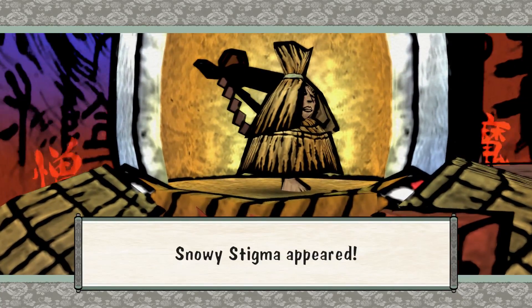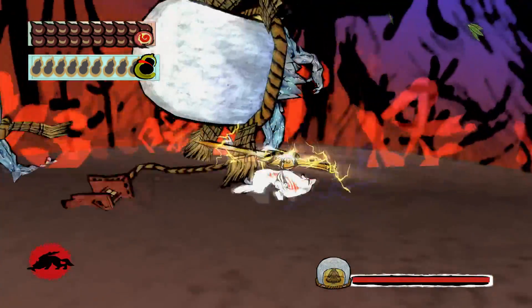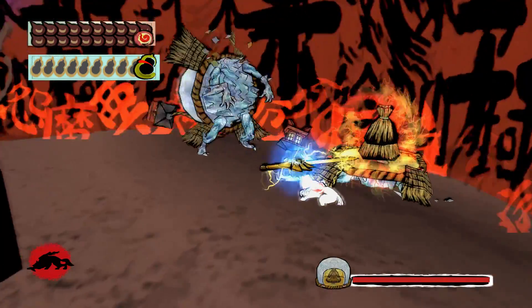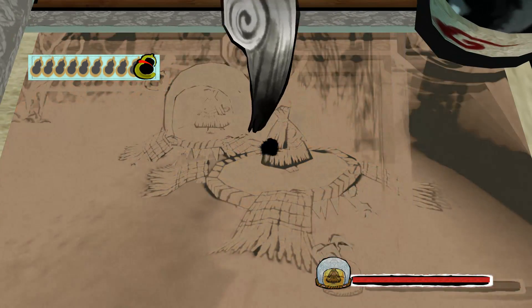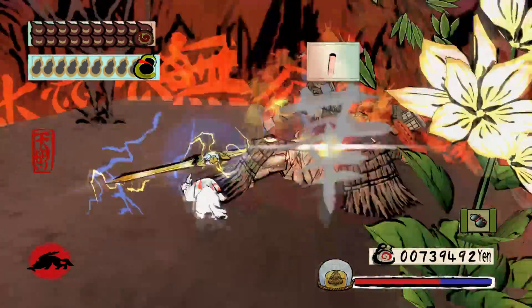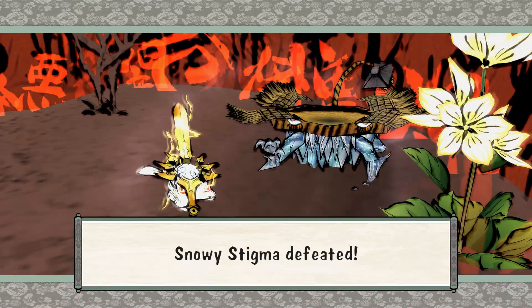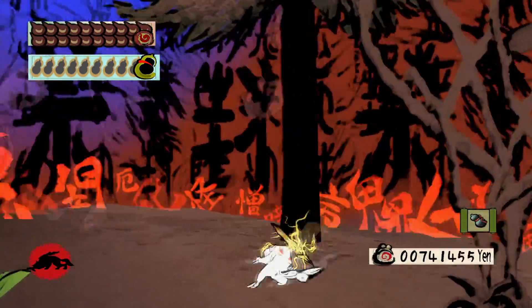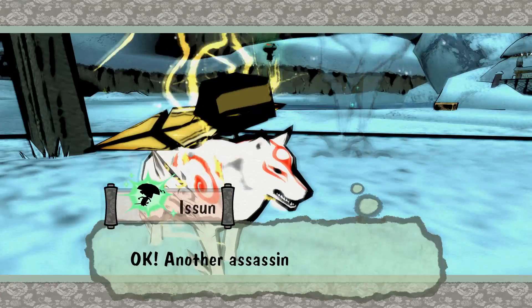The next monster showed up rather quickly — Snowy Stigma. Let's take care of its friend first so it's not bothering us, and set it on fire at the same time. Snowy Stigma is down. Another one down.